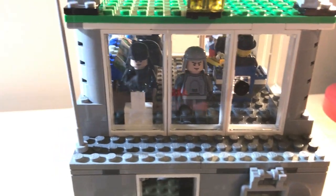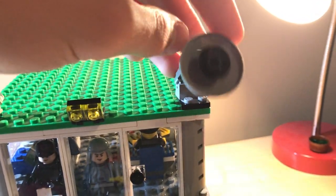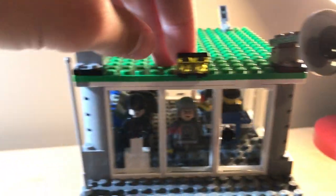Moving up, you have a little area with the command center, radar, and dishes for communication which you can move a little bit, plus some lighting and an antenna.